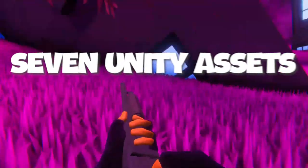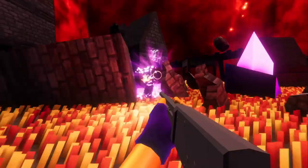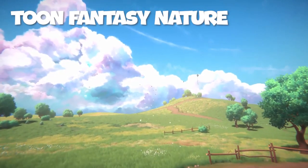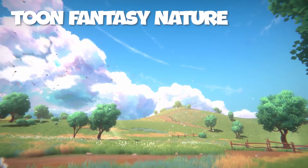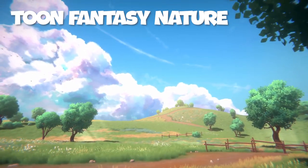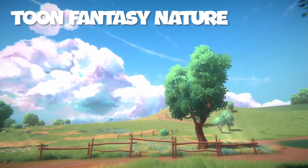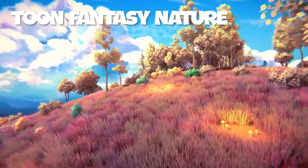Alright, moving on — here are seven Unity assets that are so cool you'll wish you knew about them sooner. Number seven: Toon Fantasy Nature. Toon Fantasy Nature is a treasure trove of assets that will breathe life into your game environments. With a vast array of 200 prefabs at your fingertips — ranging from small delicate plants and pebbles to towering majestic oak and pine trees — this asset package will take your creations to the next level.